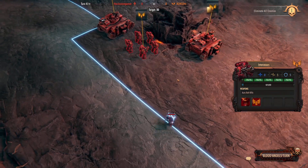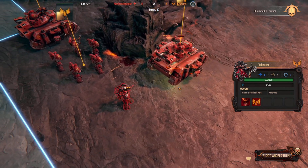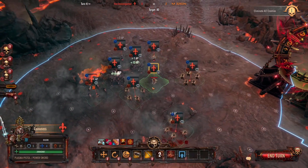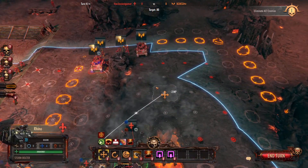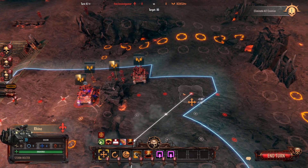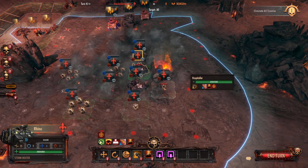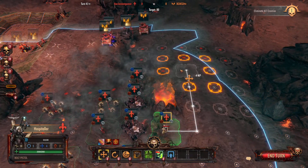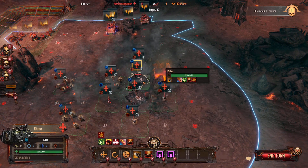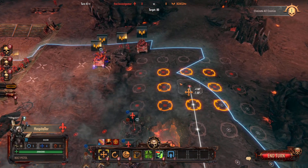He's using his Frag Storm Grenade Launchers on my sisters, attacking units that have a ton of health, so he's barely doing any damage. Then he's buffing up the Predator. He's put the Aggressors over here, so I should pretty easily be able to move these Rhinos around and then use my Sisters Repentia to get attacks. Now I'm trying to figure out where my Hospitator can go to be able to grant the additional attack to my Sisters Repentia so she'll be able to get some kills.